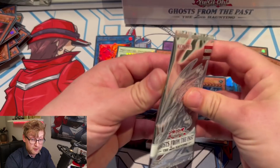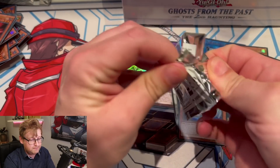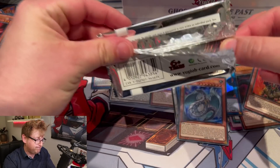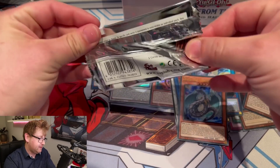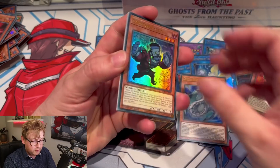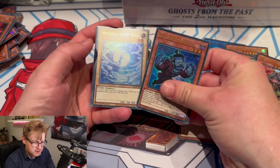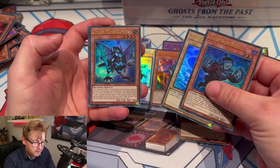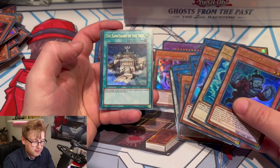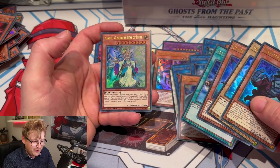Last pack — we already got the ghost rare and Heat Soul, so Borreload would be nice but maybe I'm asking too much. Ghost Trick reprints. Shine Walls. Venus maybe. Raptor Cyber Twin Raptor. Two cards left — Sanctuary in the Sky and one of the Generators. No Borreload this time.